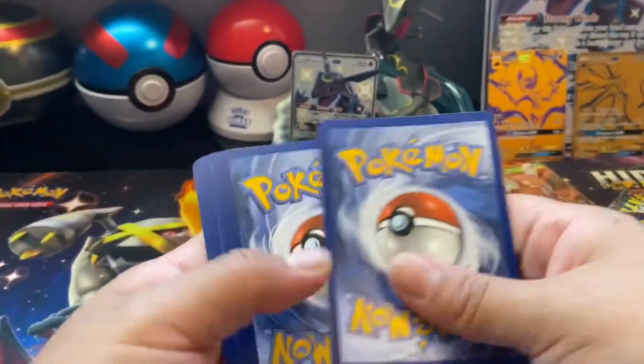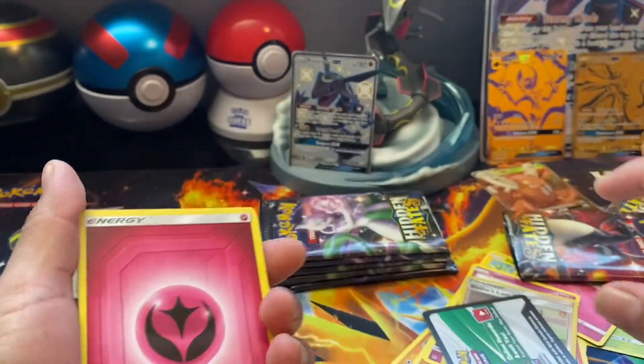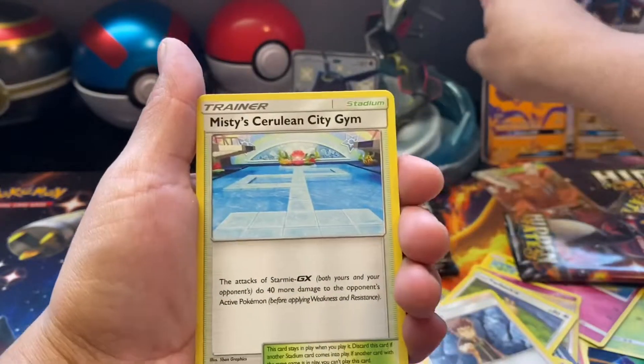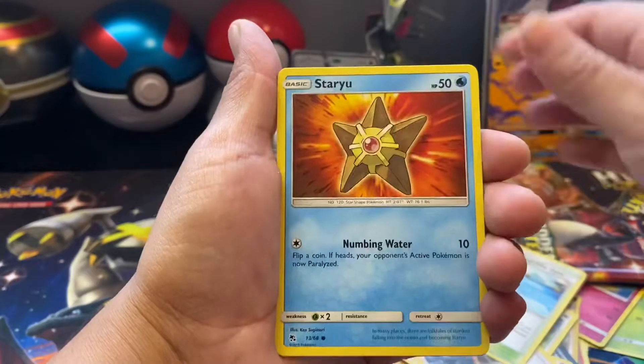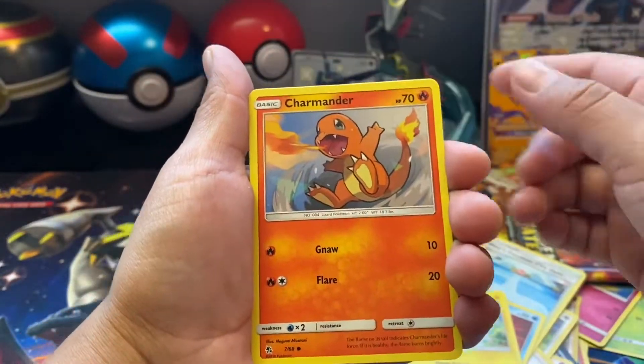The other box comes with the same cards, but it also comes with a figure and a playmat, though it was more expensive.